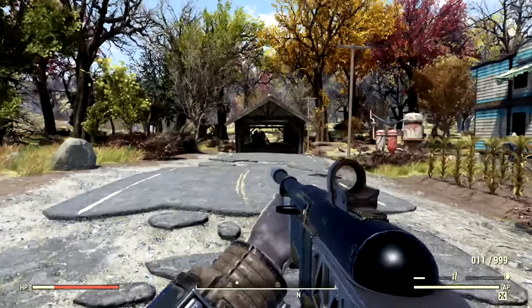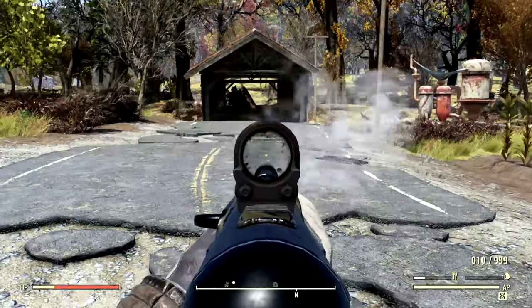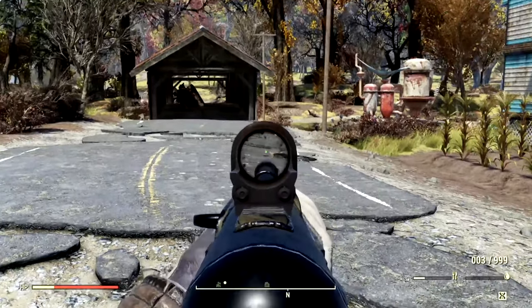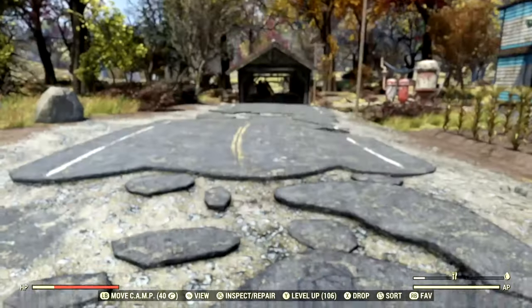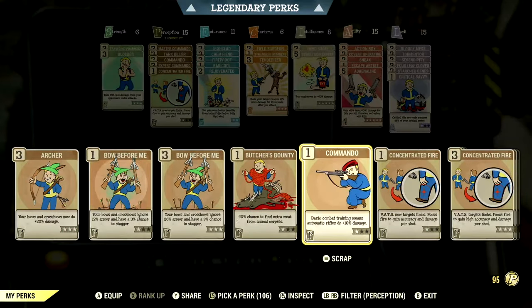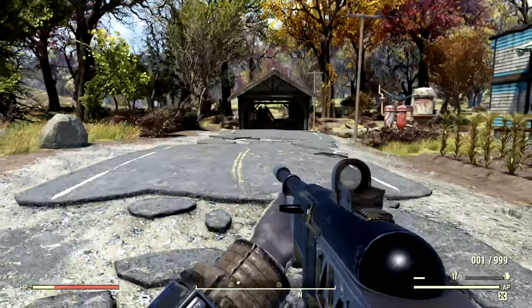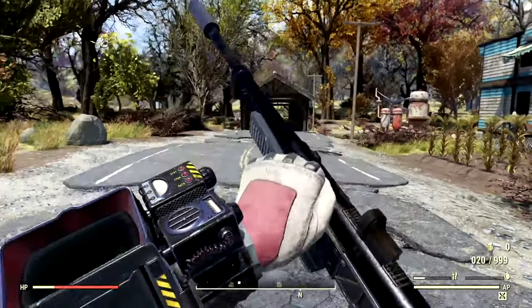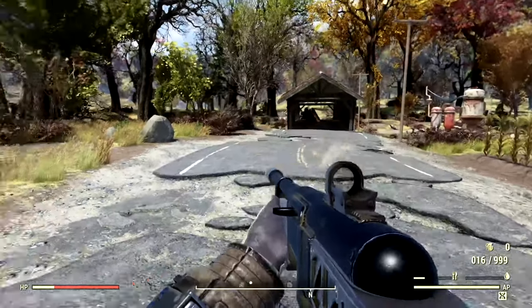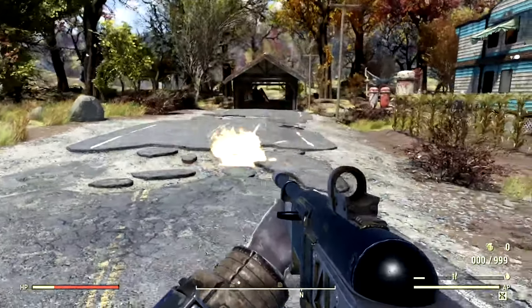Now for my actual favorite weapon in all of Fallout 76, we have my Explosive Fixer. And this is where things get insane. There's a normal explosion — not bad at all, it is an explosive weapon, so we got a little bit of fire there. Now if I equip the Grenadier Perk card — which has never been done before whatsoever with a Fixer — Grenadier equipped. Look at that, we actually have a way bigger explosion with our Fixer. Finally! That is insane, and that is going to do a ton of area damage.